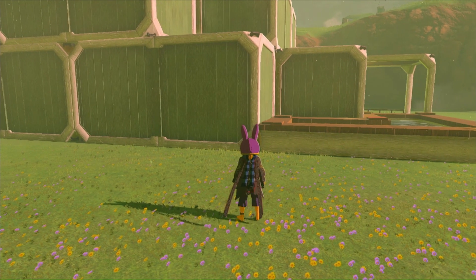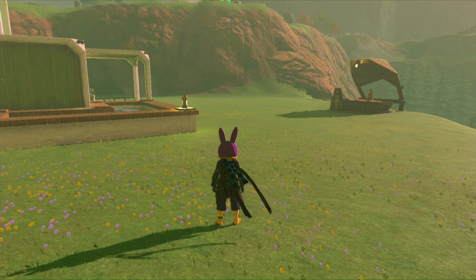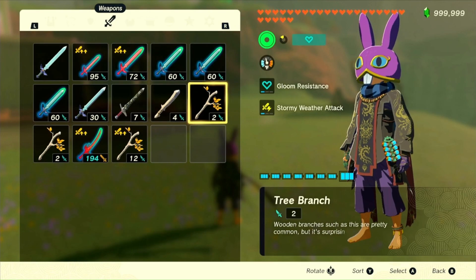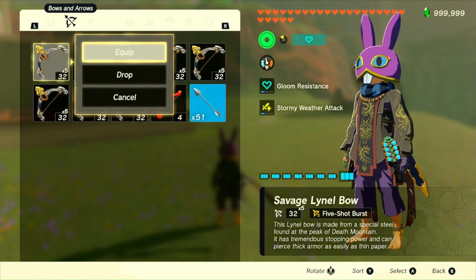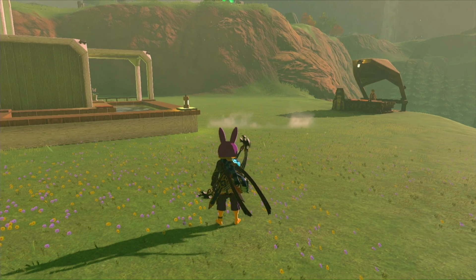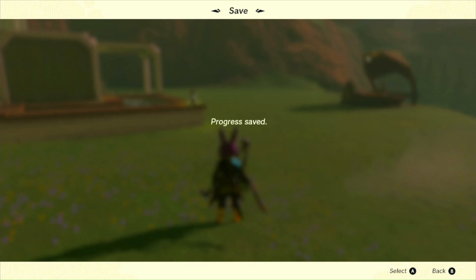As for location, regardless of which version you're on, you just need somewhere with a flat wall that you can stand with your back against. To get into the glitch, the first thing we need to do is set up a save, because we're going to need to reload it later. We're going to equip our MSG and then equip one bow — it doesn't matter what the bow is — because having those equipped will make things significantly easier later on. Once you have those, place down your save.